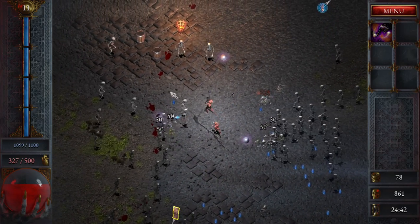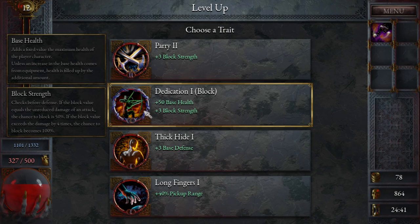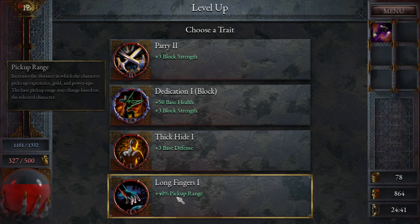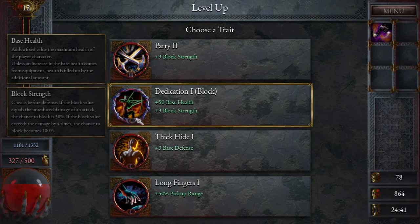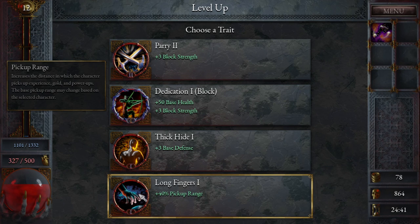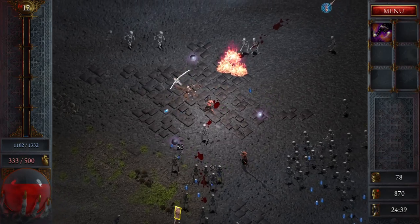The graphics don't look amazing but they're meant to be like that, and it's not too bad actually. Base health or block strength — pick-up range. Block strength: if the block value equals the unreduced damage of an attack, the character's chance to block is 50%. If the block value exceeds the damage by four times, the chance to block becomes 100%. Do you have to have a shield for that? I have no idea.